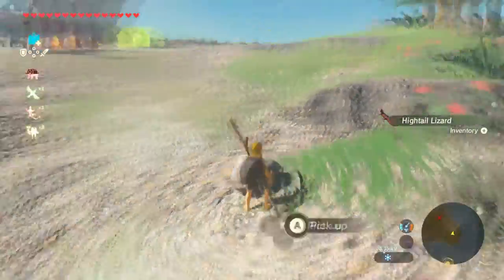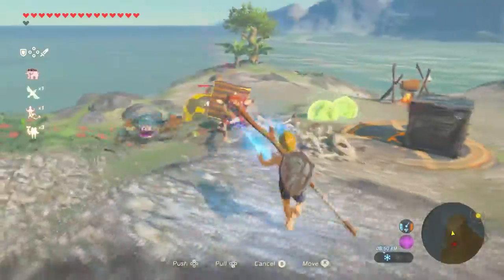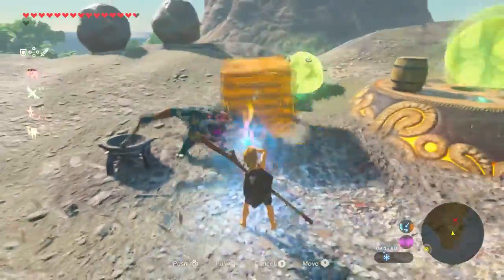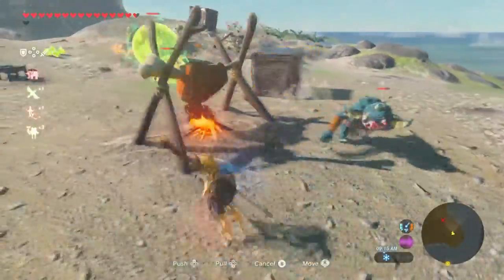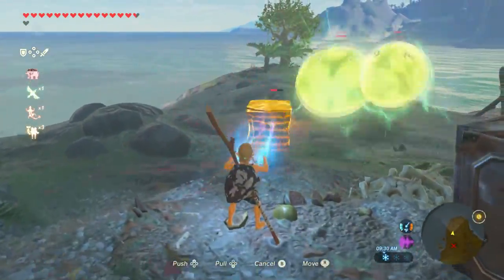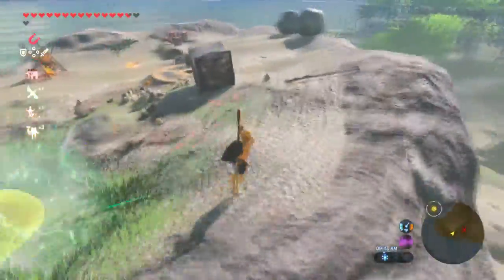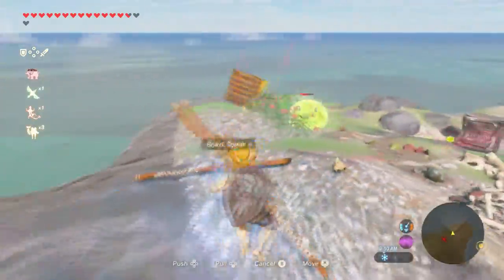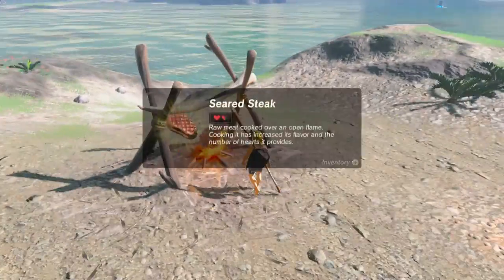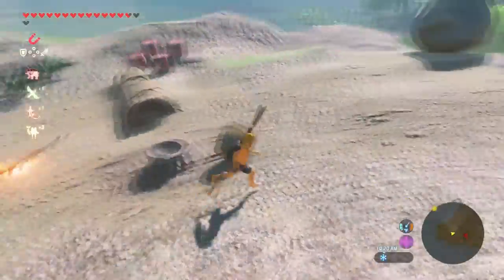If you walk along the coast, you can come up to this area where you have to get the first little ball inside this platform. What I do is use Magnesis to pick up this metal box here, and then you put it between the bokoblins and these chus, so that way the shock from the chus shocks the bokoblins. Then I just clean them up by using the box as a weapon. That's how I take out the chus and those goblins without ever having to use a weapon.